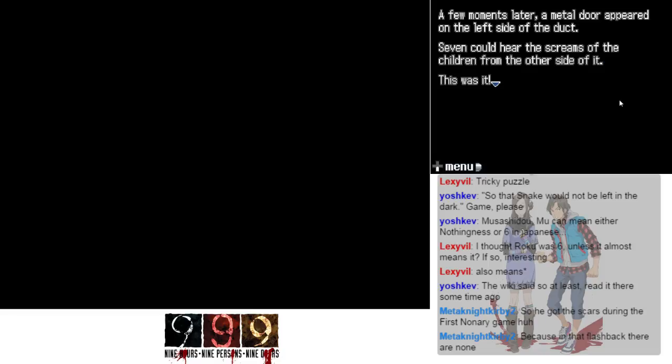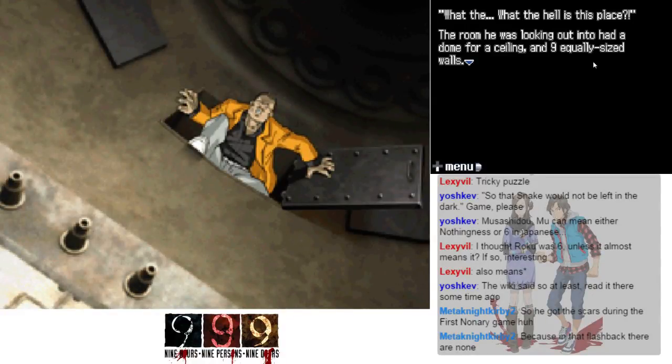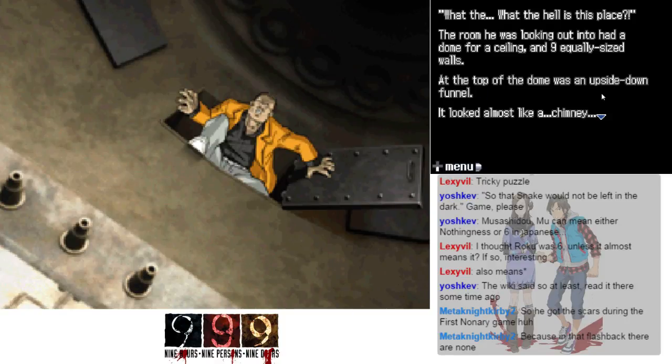A metal door appeared on the left side of the duct — he suddenly heard the screams of the children from the other side. He grabbed hold of the handle and threw the door open. What the hell is this place? The room he was looking out had a dome for a ceiling and nine equally sized walls. At the top of the dome was an upside-down funnel — it looked almost like a chimney.